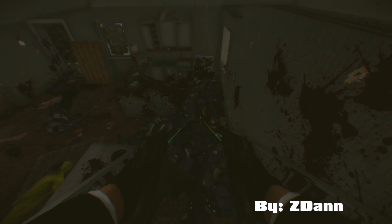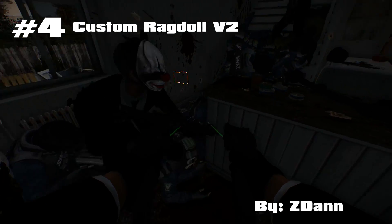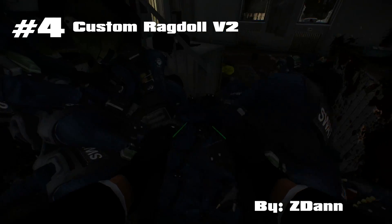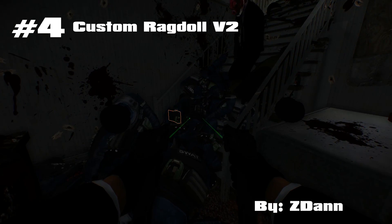Coming in at number 4, the Ragdoll Collision V2 is a mod created by Zidane. When installed, as the name suggests, the ragdolls will now collide and stack with each other rather than ghosting through. Coupled with the other mods on my list, this mod could make for some pretty hectic scenes that otherwise would not be possible.